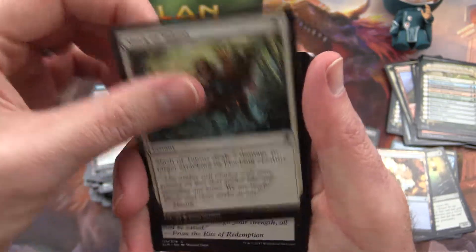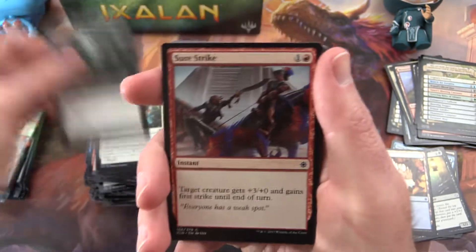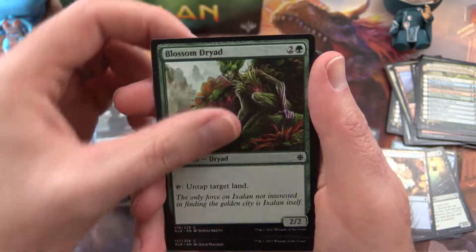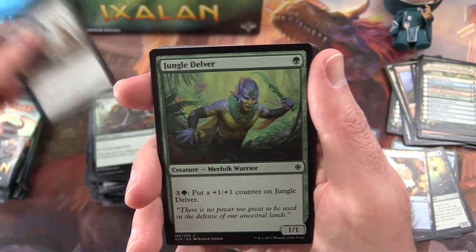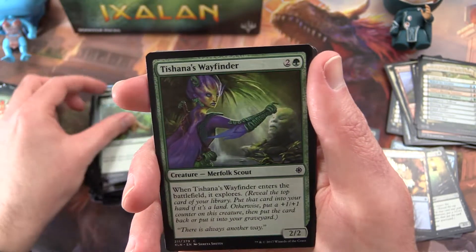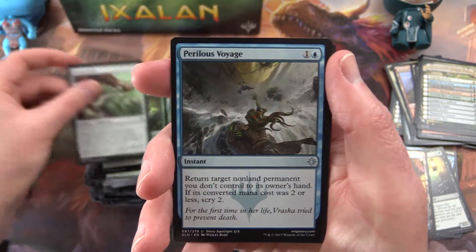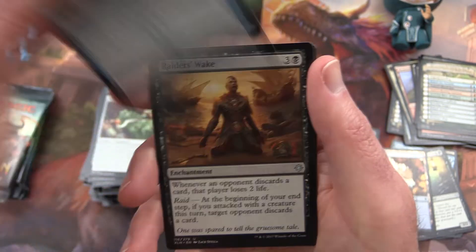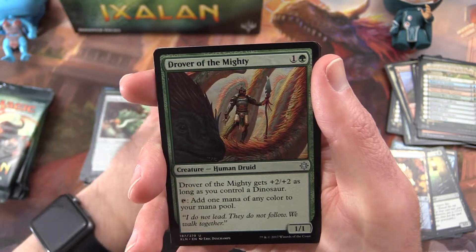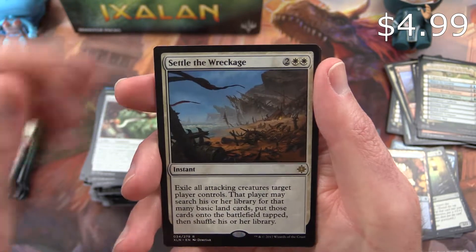Next: Slash of Talons, Mark of the Vampire, Sure Strike, Opt, Blossom Dryad, Vanquish the Weak, Jungle Delver, Ancient Brontodon, Tishani's Wayfinder, Prying Blade. Uncommon is a Perilous Voyage, Raiders' Wake, Drover of the Mighty, and a Settle the Wreckage is the rare.